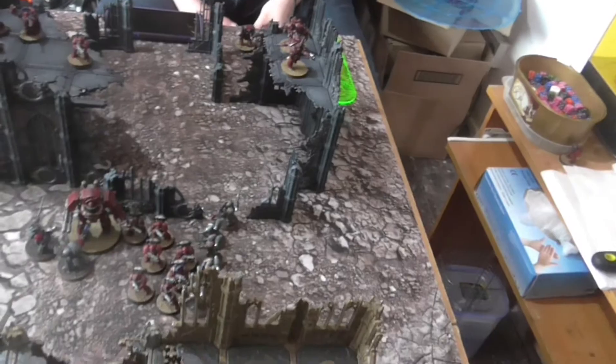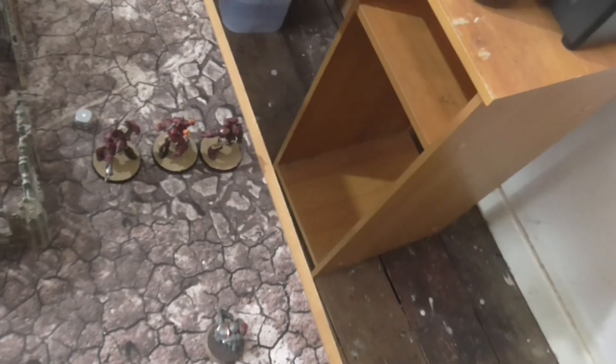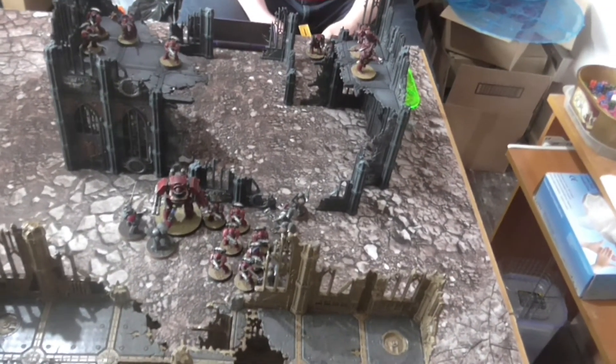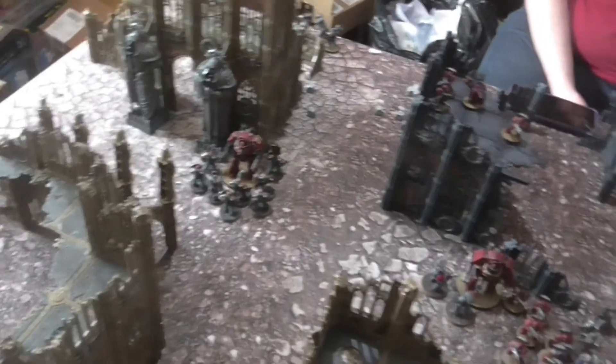At this point the Word Bearer player concedes — his two remaining scoring units are likely to die in combat, leaving him unable to contest the objective. The Gal Vorbak are fine but not scoring, earning one victory point. The Space Wolves tally up eight or more victory points plus one for each wiped unit, totalling significantly more. Victory to the Space Wolves — the Sons of Russ are triumphant in our return to the Horus Heresy. Looking forward to the new edition. Thanks for watching, see you next time!